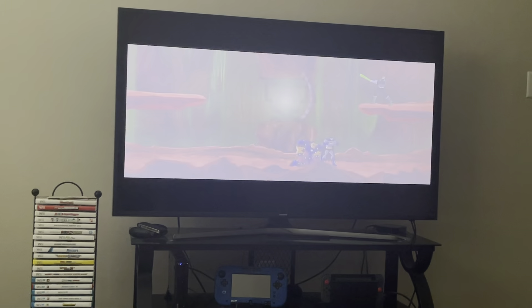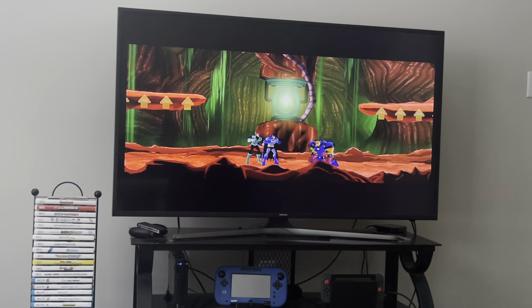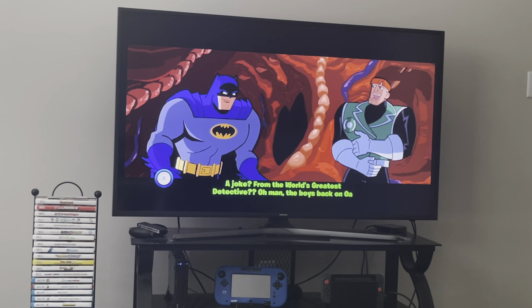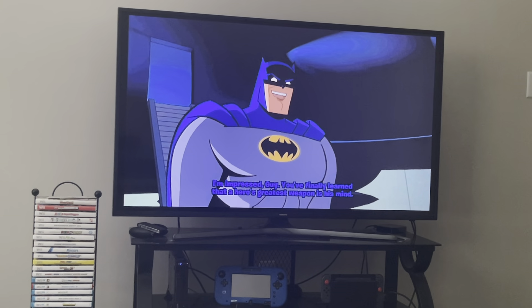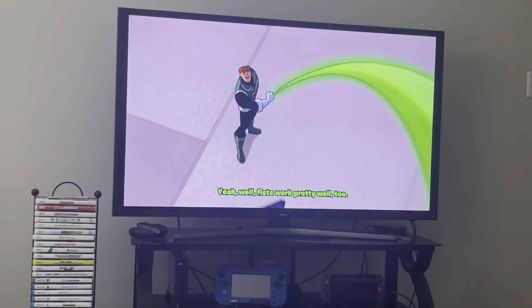Post-battle cutscene plays. Batman says: 'Let's get this Bumblebee back to the science house.' Mongul responds: 'A joke? From the world's greatest detective? The boys back on Elra are never gonna believe this one!' Guy responds: 'Not so chatty anymore, eh, Lemonhead?' Batman says: 'I'm impressed, Guy. You finally learned that a hero's greatest weapon is his mind.' Guy replies: 'Yeah, well, this worked pretty well too.'